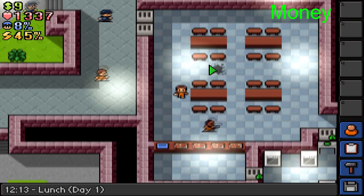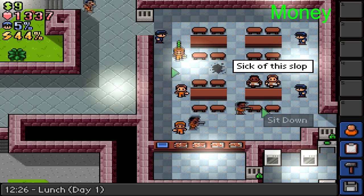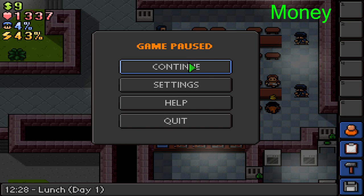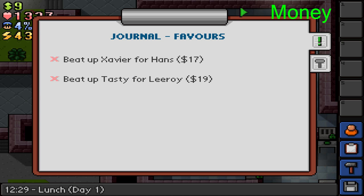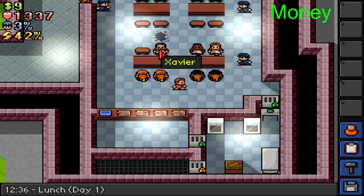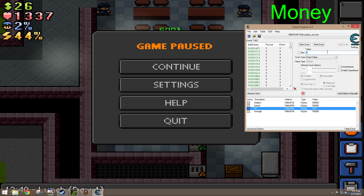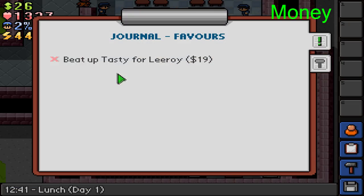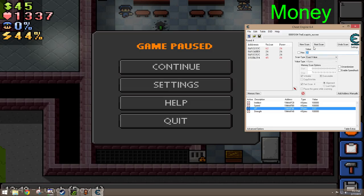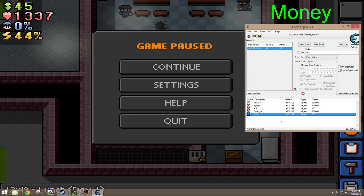Now I'm going to cut to the money hack. For the money hack, you need to get your current money amount and do a first scan. I've got 9 dollars, so I type 9 and continue. I have a couple of beat-up favors since they're easy — I'll beat up Xavier. With 100,000 strength, watch how easy this is. Now I have 26 dollars, so type 26 and continue. Next I have to beat up Tasty — now I have 45 dollars. Type 45 and that's your money value. Lock it and set it equal to whatever you want.